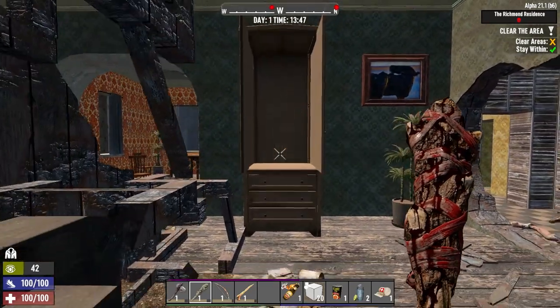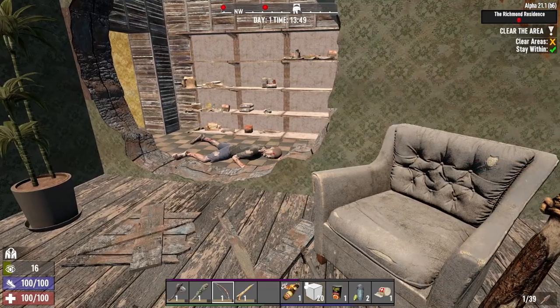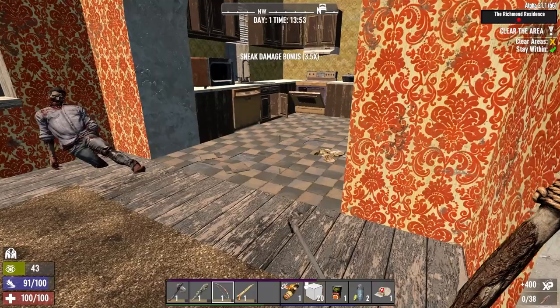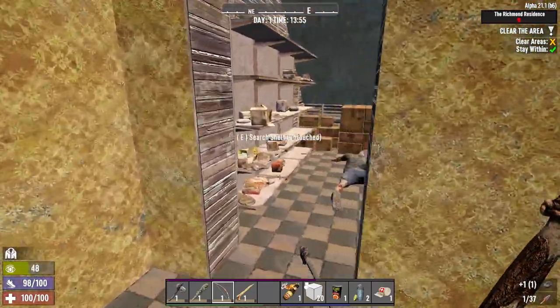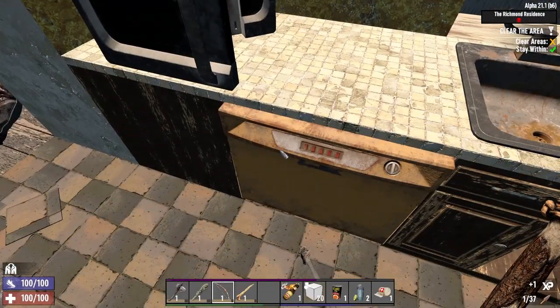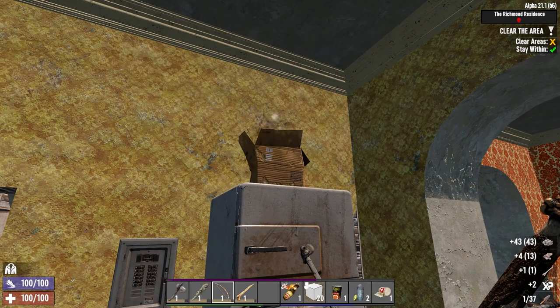It looks like there might be one there - nope. First time, Clark. That guy - oh yes! A cooking pot! Stealth went out the window then - I got mega excited. Well, that's a big Day 1 hurdle - I don't have to spend 600 on a cooking pot now.